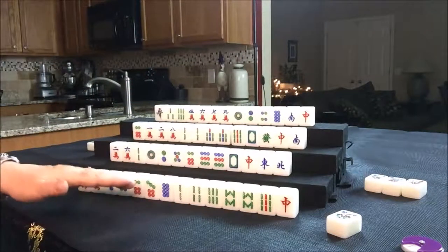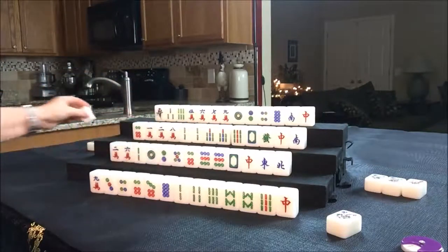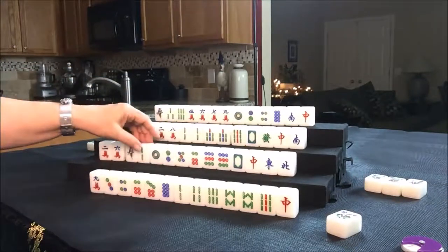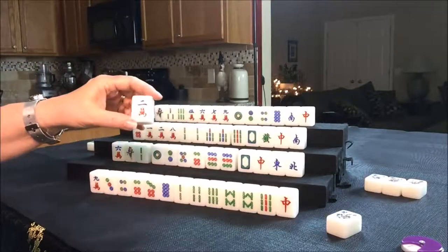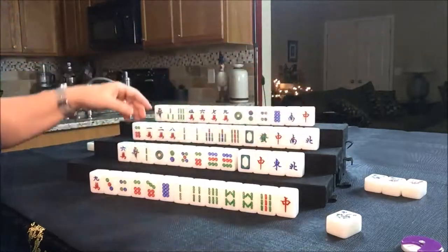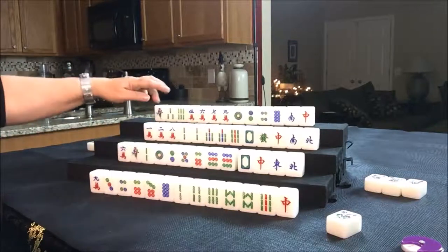Let's go ahead and discard for East — let's throw a seven crack. We need to maybe get them to all Bams and honors. We'll draw for South; they drew a one Bam. South has their own flower, so if we get them to play all chow hand that would be okay. Let's throw a two crack for them. Nobody can take a two crack, so we're going to draw for West. West drew a North.